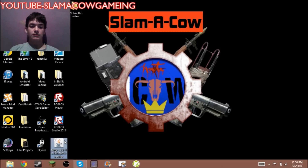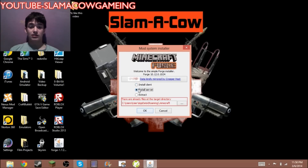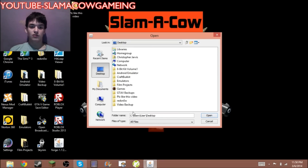I already have it on the desktop because I don't want you to do the wrong process. You basically want to click Server, and you want to go to the dot-dot-dot button to choose your folder. For this demonstration, we're going to put it in this folder.